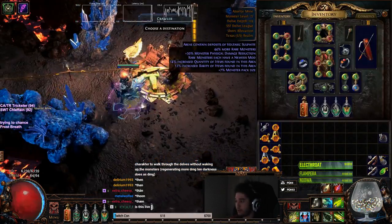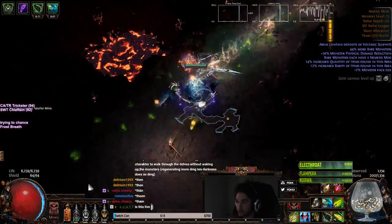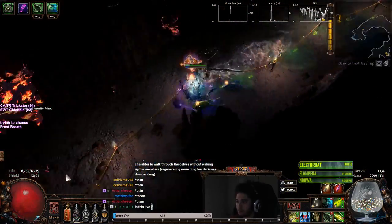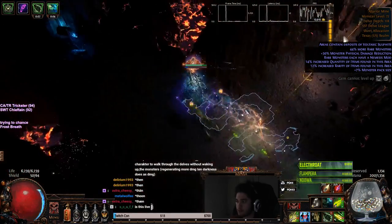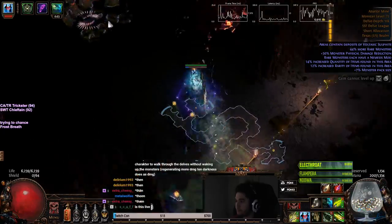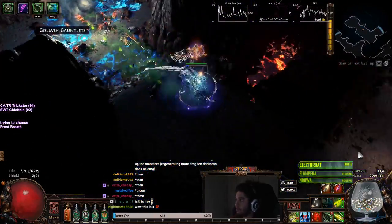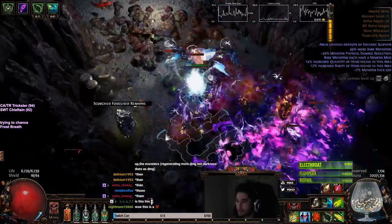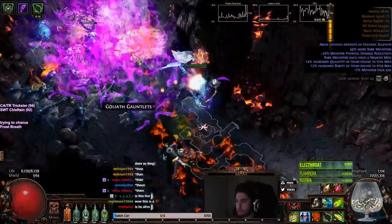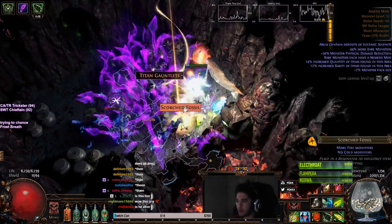This is actually the worst one I've done — I found literally nothing. So now we're just going to run back north again. Since I don't have any flasks, I'm going to find the nearest pack of mobs. There's a resonator stash. Now, I have this in a higher level zone. I do believe that the higher the zone, the better slash worse the mods can roll. For example, you can roll quantity, and if you have quantity, I do believe it affects the currency chests — that's what I was told from someone else.